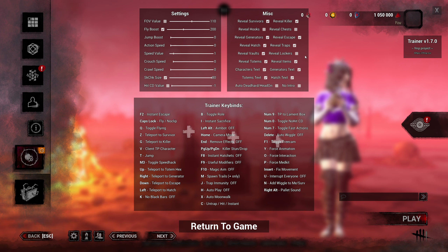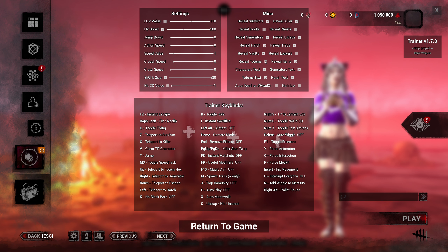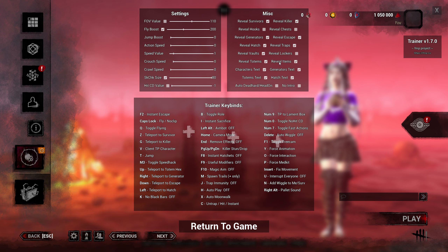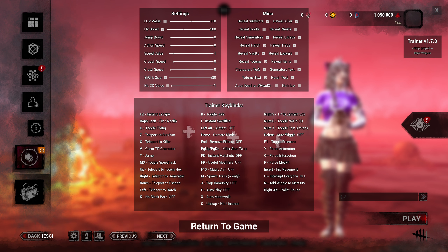I don't like my ESP and wallhacks getting cluttered — I want as little as possible. Reveal totems — you can have this on or off, and you can turn it on or off mid-game. Supposing the killer has a hex and you want to find where it is, go ahead and put that on. Reveal items — definitely off. I don't need to see every flashlight, toolbox, and med kit laying on the ground.